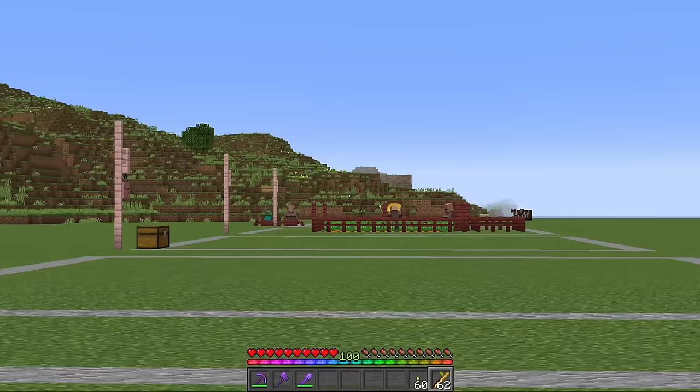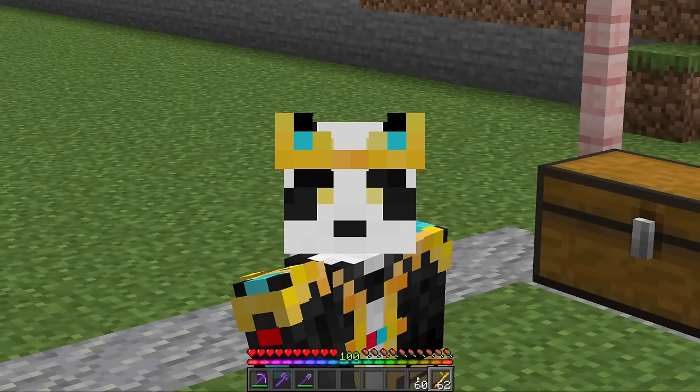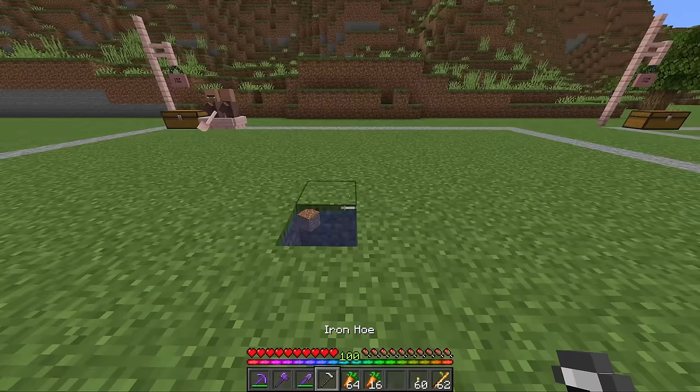Next up on the list, since we have ourselves some villagers, we're going to build a crop farm. We're going to use these crops to trade, get more emeralds, and trade to get more items. These are the items you are going to need to build the entire thing. The rail and minecart with hopper are an upgrade, but to start these are the items you need. That is 80 crops for a nine by nine. Just like the villager breeder, the first thing we are going to do is dig a hole, put some water in that hole, and then use our hoe to till another nine by nine crop area.